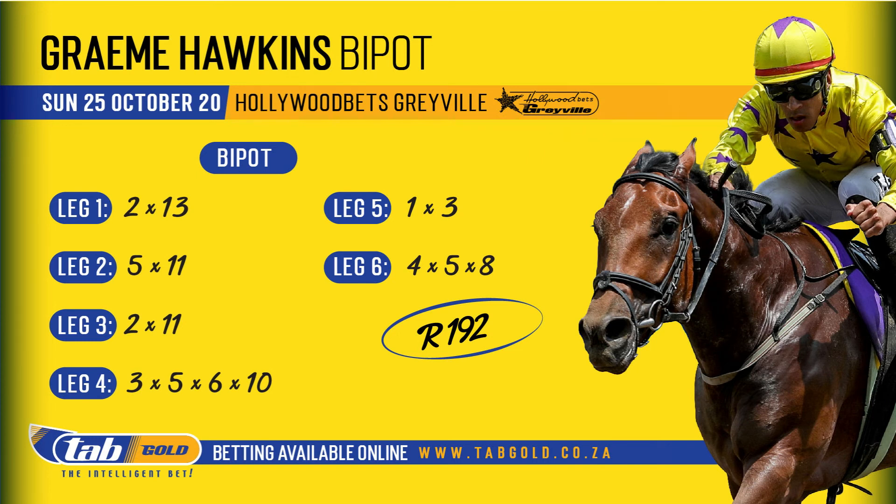The bipot starts with race two. First leg: number two Alma Mater and number thirteen Long Day's Journey. Second leg: just numbers five and eleven — Jay's Dancer and Trump's Express. But this morning, Warren, you've persuaded me that I need to include number seven Bernie's Dream, so I'm actually going to increase the size of my perm and include five, seven, and eleven in the second leg. Third leg: numbers two and eleven — Chewbacca and Gone Traveling.